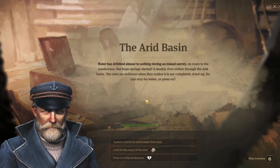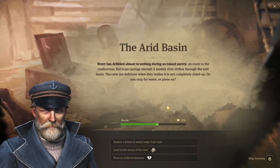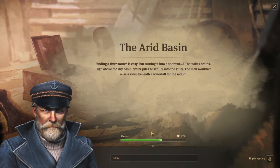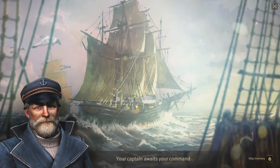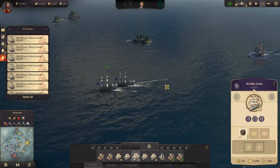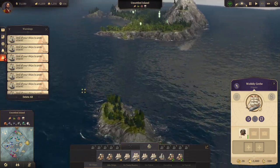The Arid Basin — water has dribbled almost to nothing during an island's inland survey. Bonus: plus 10%. Let's do that. Finding a river source is easy, but turning it into a shortcut — that takes brains. Very nice. Well, it wasn't actually — I think that was a failure because it was a 7.